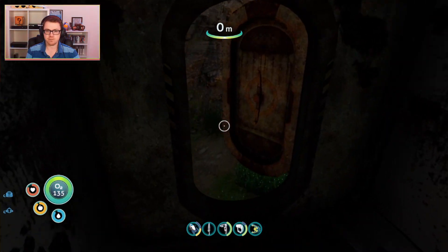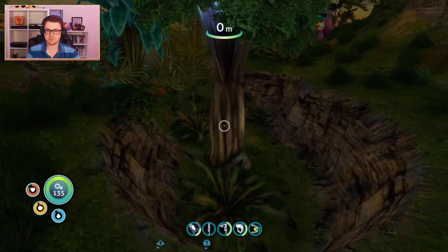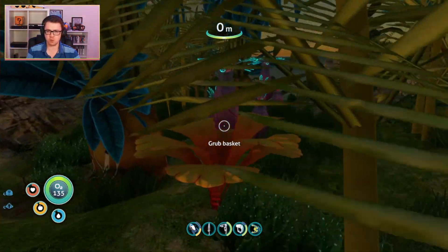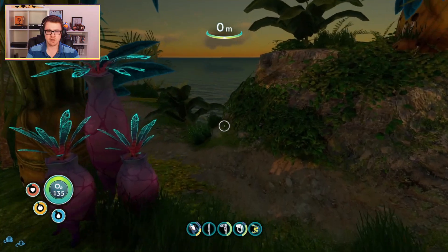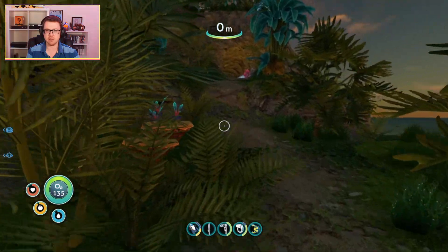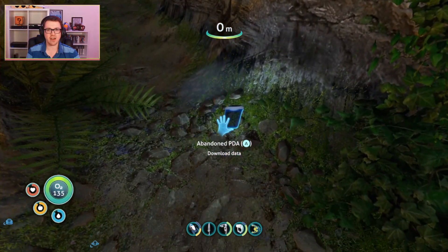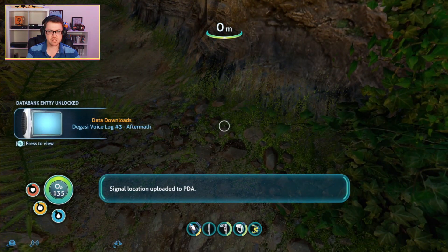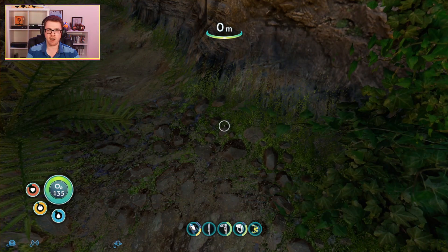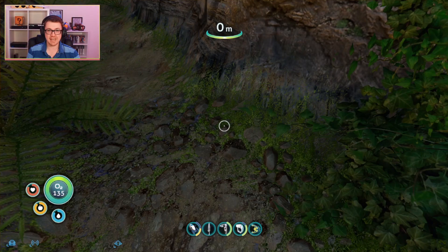We're going to get out of this base, get away from the crab thing because we do not like them. We're going to head over this way because we haven't fully explored the island as yet. What on earth is up here? It looks like we've got a little cave going through here. We've got another abandoned PDA — that is Degasi voice log number three, aftermath. Let us have a look at what these PDAs are saying.